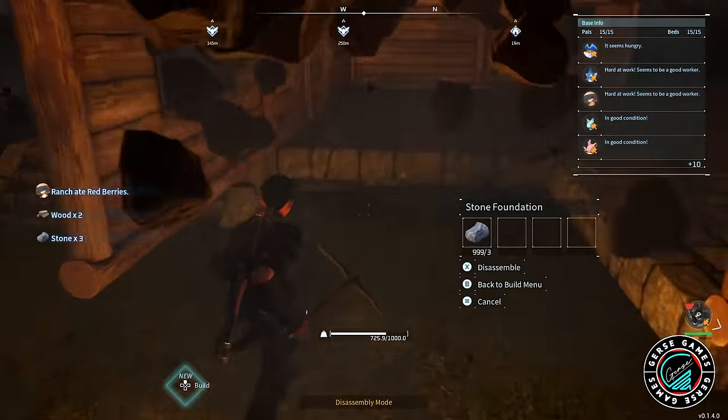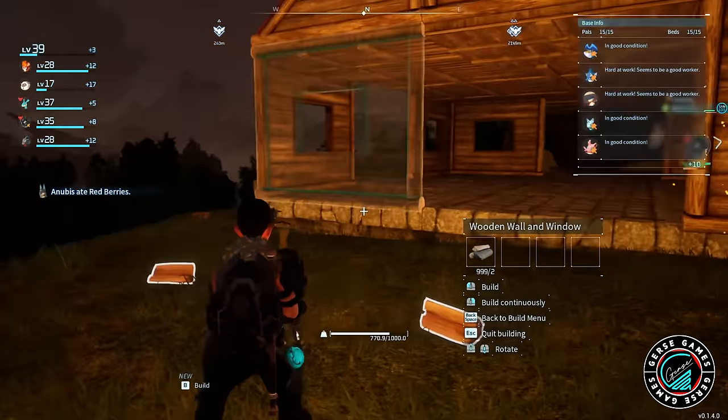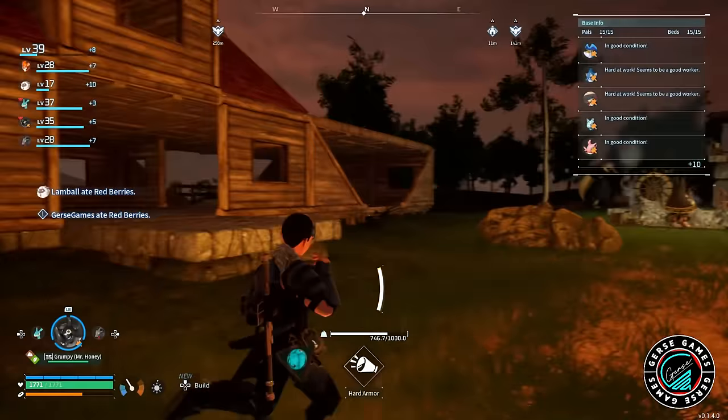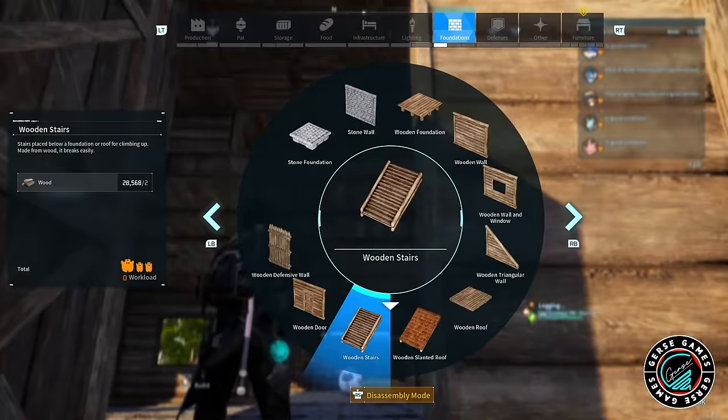Now you see the roofing, you see the shape. We added more roof on the side and this is actually coming out a lot better now — it feels so much better. I really like it. Look at that — it really looks like a barn and I'm so happy.